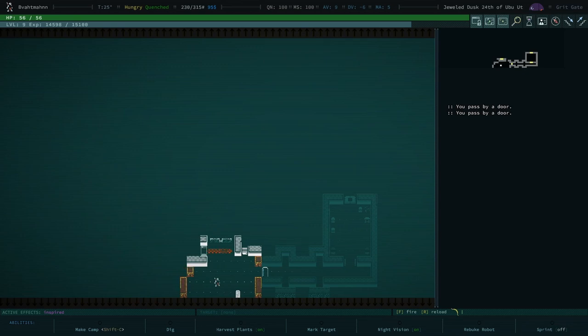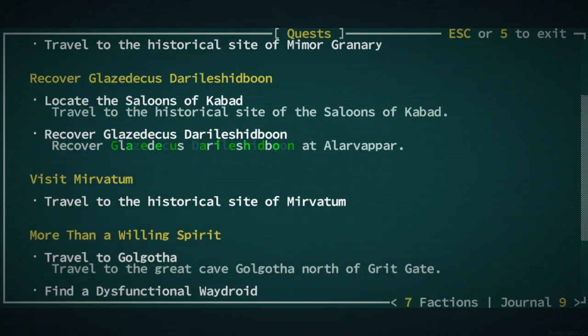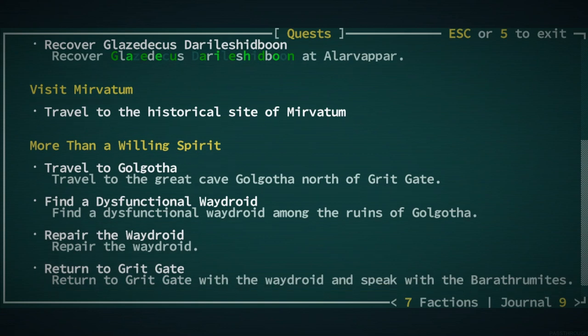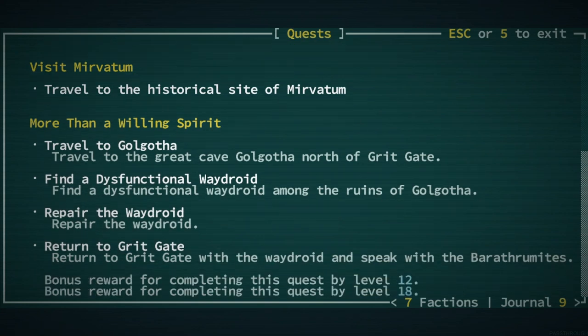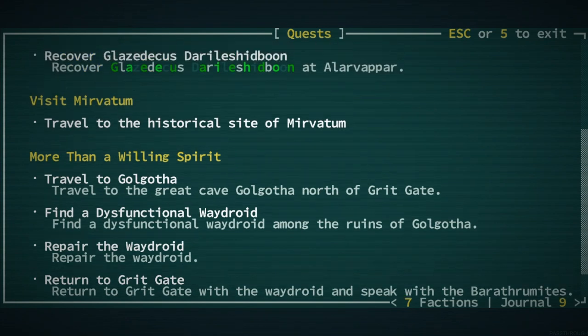Let's hit Q and see what our next task is. We know we're heading to Golgotha - travel to Golgotha, find a dysfunctional Way Droid, repair the Way Droid, return to Grit Gate. See that bottom bonus reward for completing this quest by level 12? That means it's difficult enough that doing so before level 12 warrants an extra reward. So what that really means is we shouldn't do this for a while - until you're at least level 12.